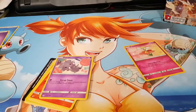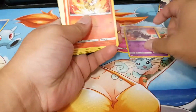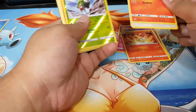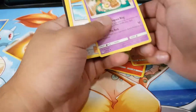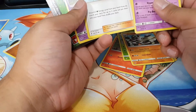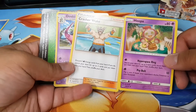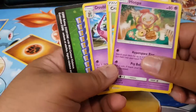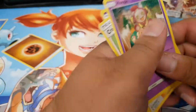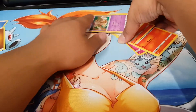Flabébé, Espurr, Furfrou, and nothing so far. Crasher Wake — discard two Water Energy cards from your hand; if you do, search your deck for two cards and put them into your hand. So that's kind of like Computer Search, but you have to have Water Pokémon or Water Energy.